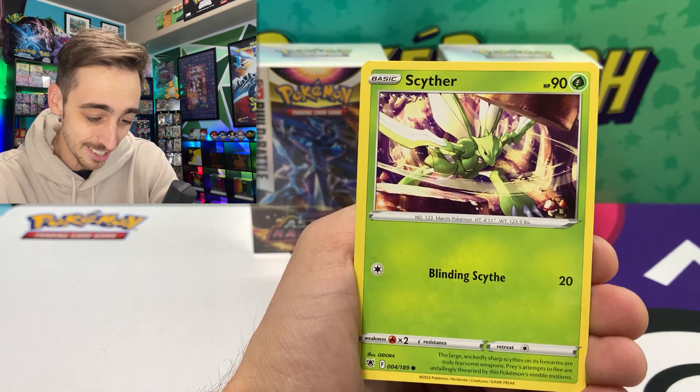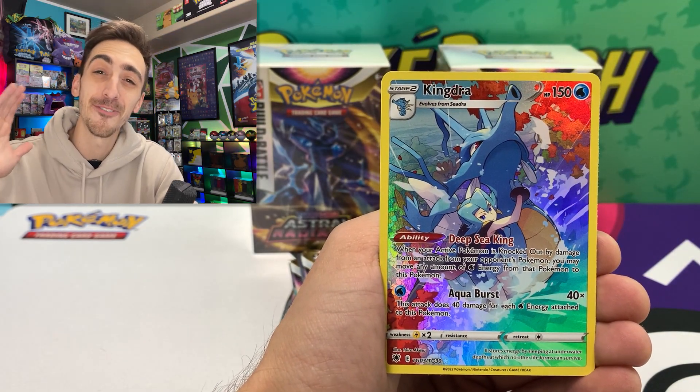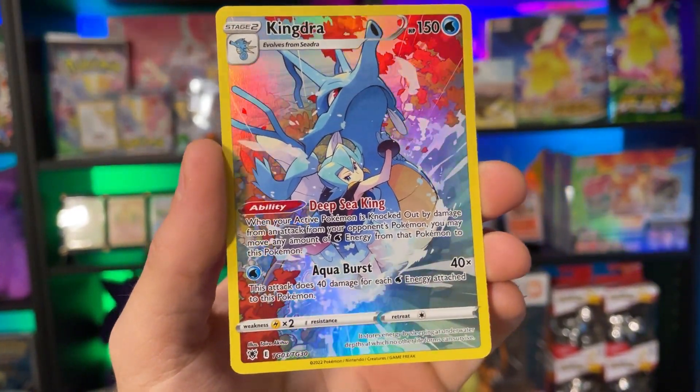We've got a Scyther — Scyther was one of my favorite Kantо Pokémon — Togepi. Really liking this artwork so far, and on our first pack we have the Kingdra character rare. You're kidding me — one pack in and we hit a character rare!